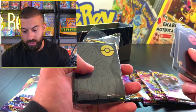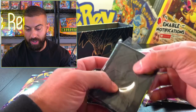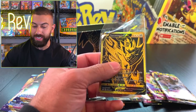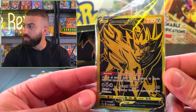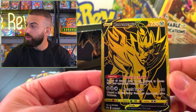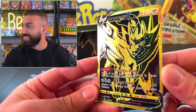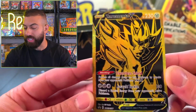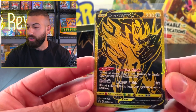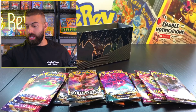We got some more stuff in here. Put this to the side. We got our sleeves, our code card. And you guys probably saw it - Zamazenta V. I'm going to take you out of here. That is a premium or plus card. This is not like your normal Elite Trainer Box. The black and gold - very nice.